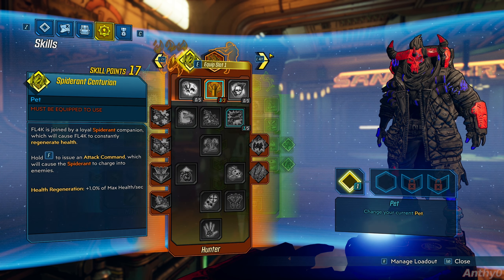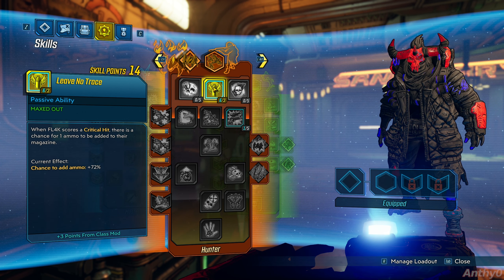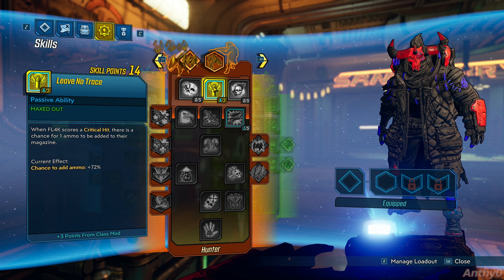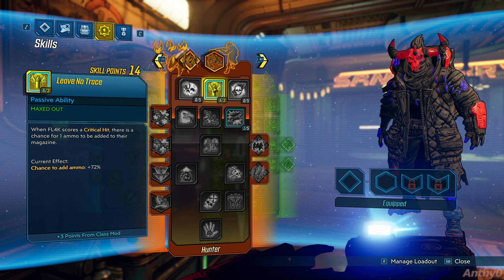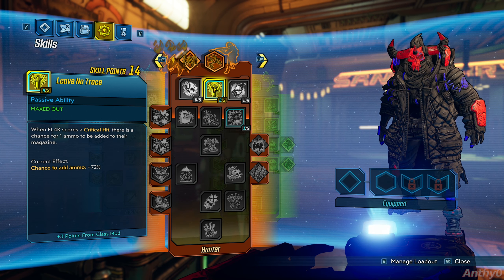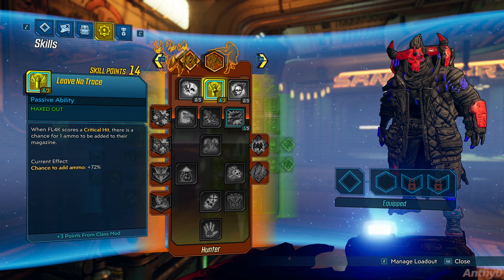Head over to the orange tree and max out Leave No Trace. I really love this ability because you can shoot for the whole duration of the action skill. I have 3 points from the class mod as well, so this gives me a 72% chance to get ammo back. Even without the class mod you'll still get 36% chance, which is quite high. However, some of the weapons on the list I'm going to show you won't need this ability because they recover bullets from critical hits, and some have a chance not to consume any ammo.